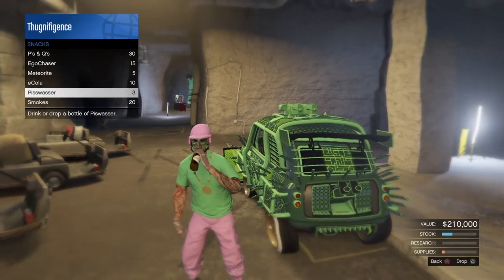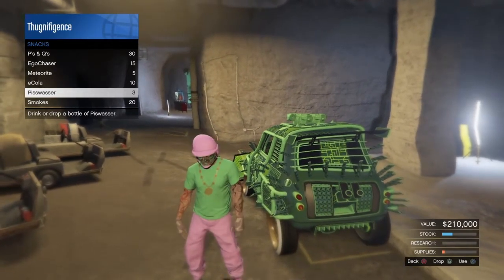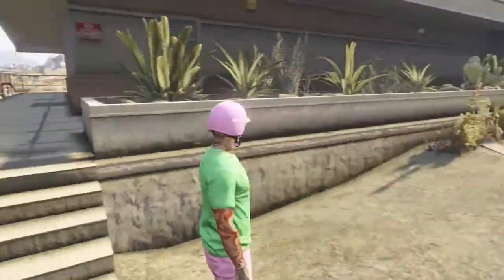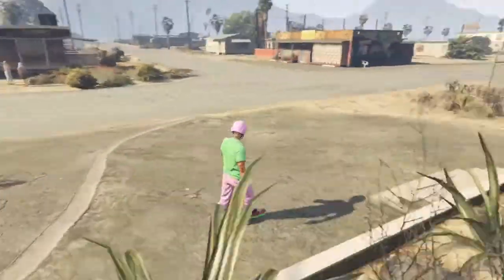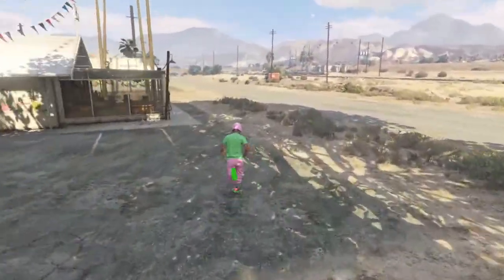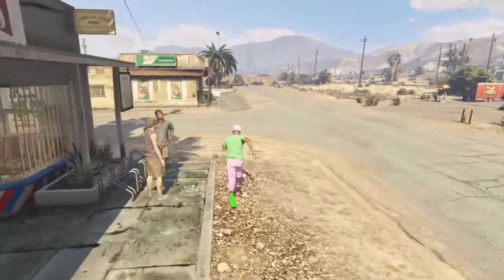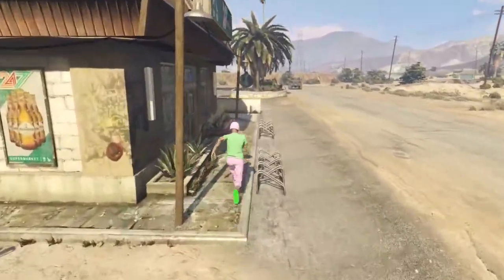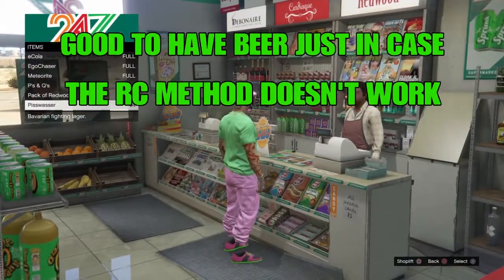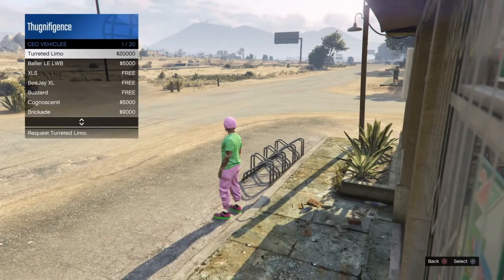It should take your character around eight beers to pass out. Once he wakes up near a hospital — depends on where your bunker is; mine is close to Sandy Shores near the prison, the farmhouse bunker — I'll just run down the street. If yours isn't close to the store, call the CEO helicopter and fly over, because you need to go to the store to get more beer if you're doing the beer method.